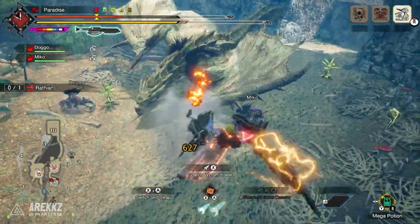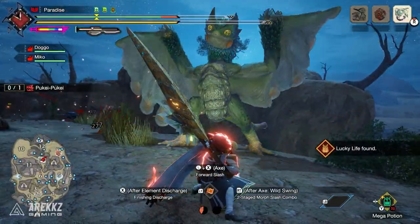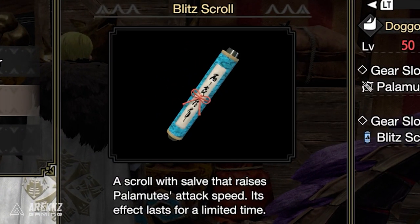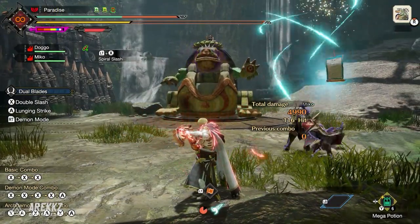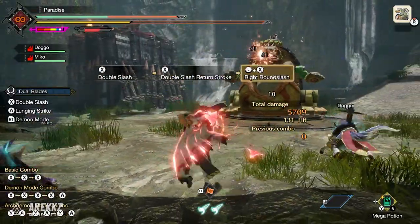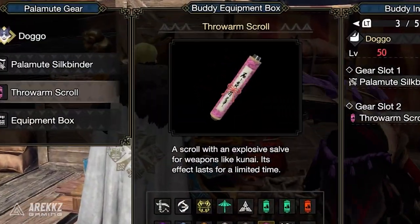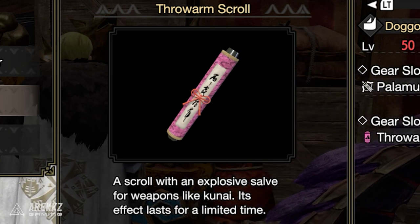A great thing to do is engage the hunt with a jump attack or your strongest Silkbind move, such as the new Switchaxe Elemental Burst Counter when the monster does a roar. For the second gear slot I advise using the Blitz Scroll, which gives more attack speed for your buddies. For status builds this is fantastic as more frequent attacks means more damaging ticks and more chance to apply the status proc. For more general damage-focused loadouts the Throw Arm Scroll will be your focus, as it raises their attack by quite a lot and can also make explosions randomly for even more damage.